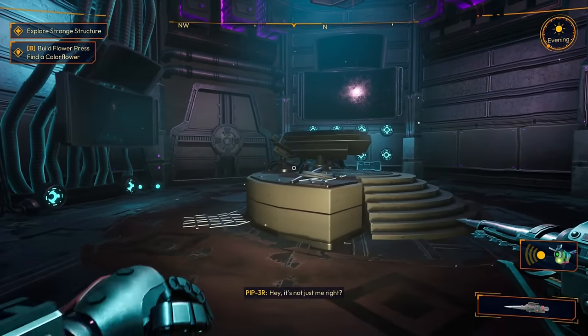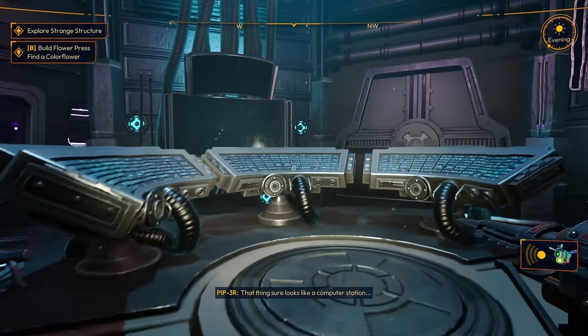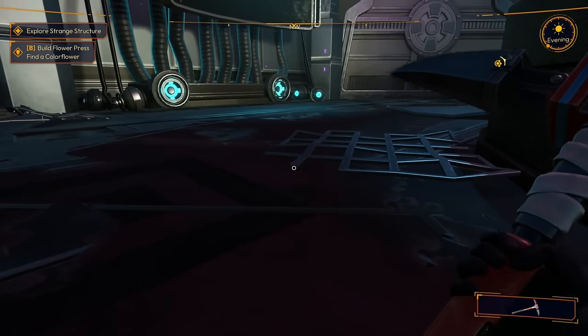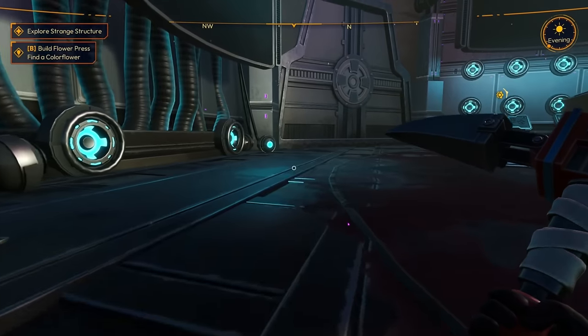I think I figured out their method of energy transference. If I had any form of direct access, I could perhaps take control of it. Hey, it's not just me, right — that thing sure looks like a computer station. If we get it running again, I could try to connect. All right, well let's get it running again, shall we? Is that blood? Maybe not.